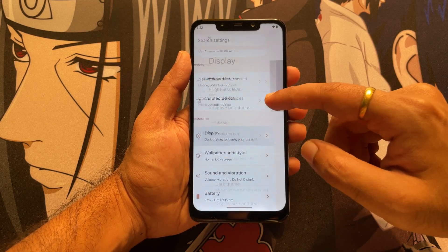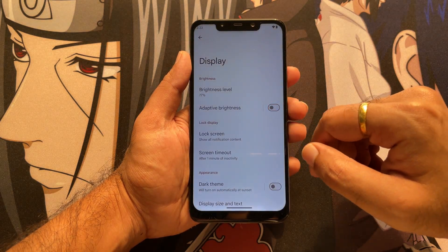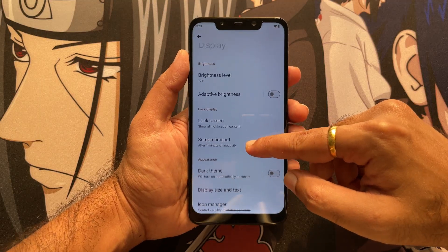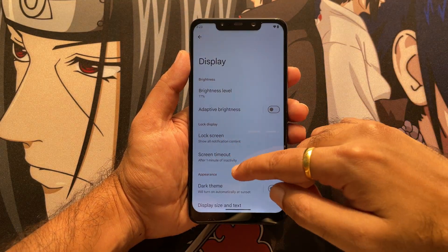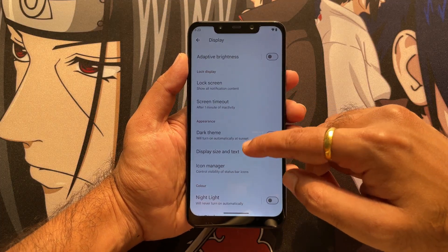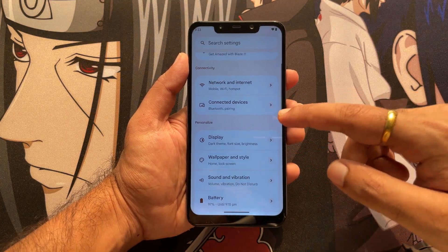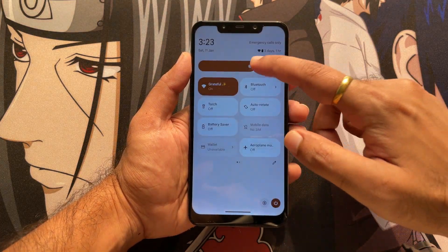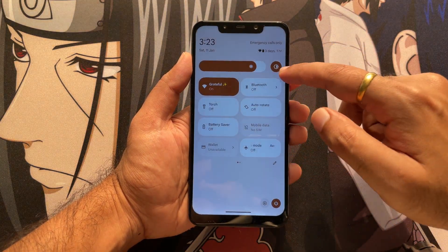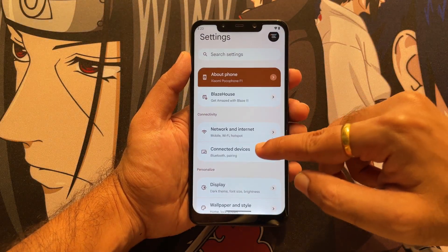All the other options such as display and everything else seem to be perfectly fine. However, the adaptive brightness doesn't turn off — that is something which needs a fix.